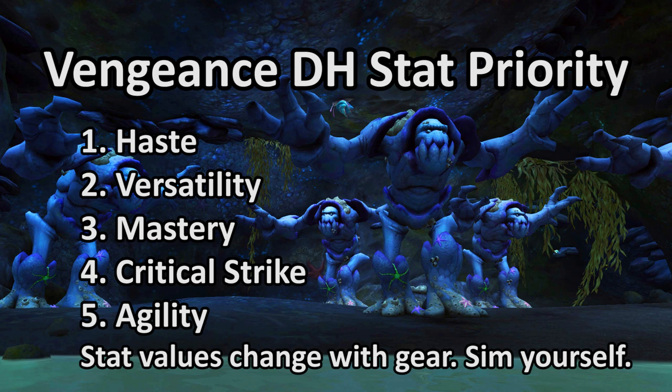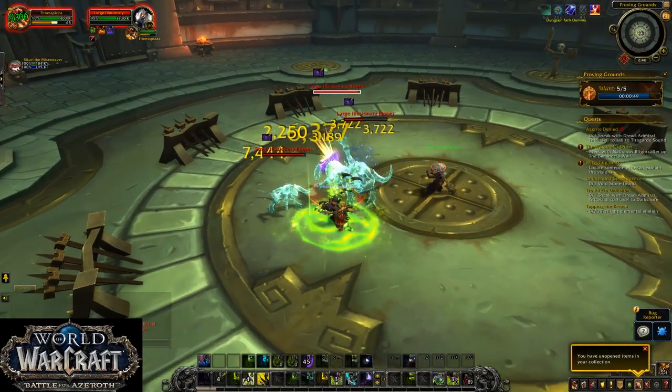Your secondary stat values will fluctuate with your gear, and simming yourself is the only way to know exactly how to prioritize them. Yes, that will only tell you what does the most damage, but that's why you're playing a demon hunter — you're not some cowardly druid. Do max damage. It's fun. Enjoy it!